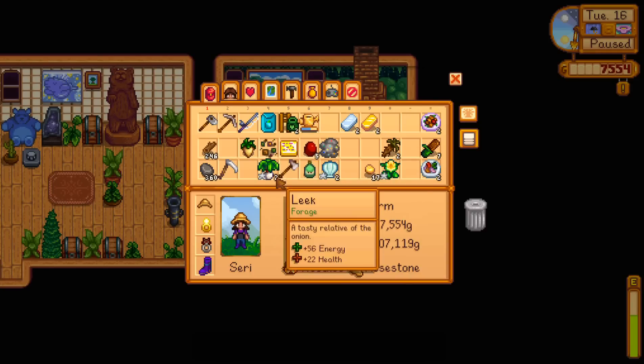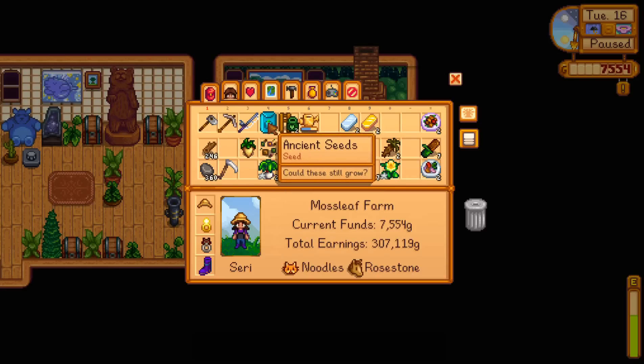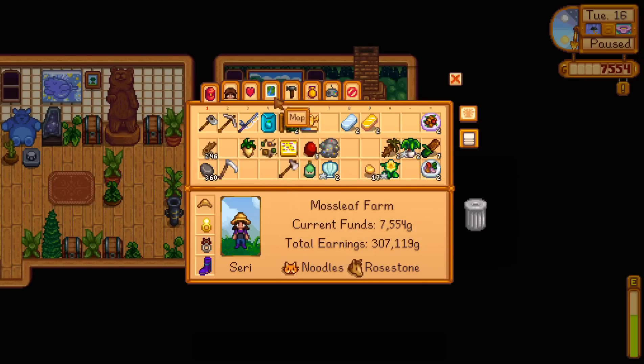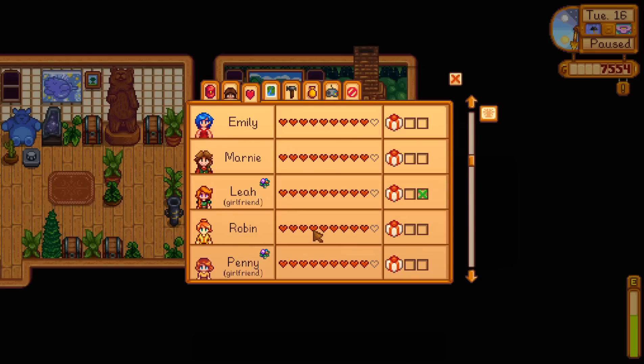Today we're going to take care of our farm, including planting these hop starters that are going into my greenhouse and this ancient seed — isn't that cool? This ancient seed and these mixed seeds popped out from the seed maker. Apparently you have a chance of getting mixed seeds and ancient seeds when you put things in the seed maker. We're also going to try to give Leia another goat cheese because I want to see her 10 heart event before I decide who I want to marry.